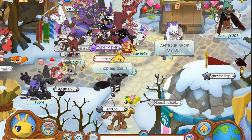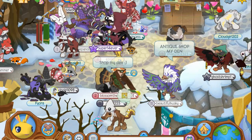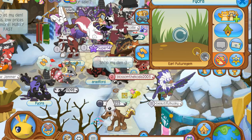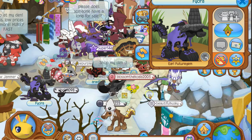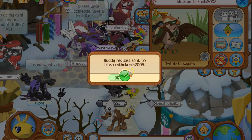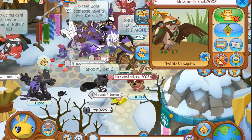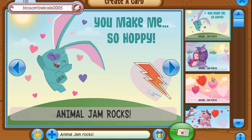Antique shop, my den shop — Cloud Girl 202, Fiora. Do you like this person's username? Click on her name. You can buddy her, be her friend. She may accept or decline — she doesn't have to accept. Oh, she wants to be your buddy!